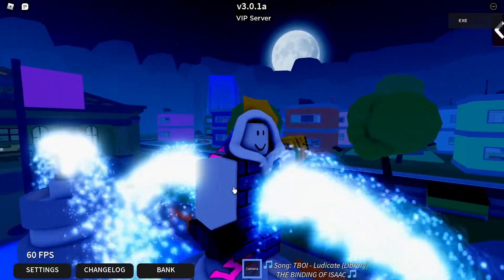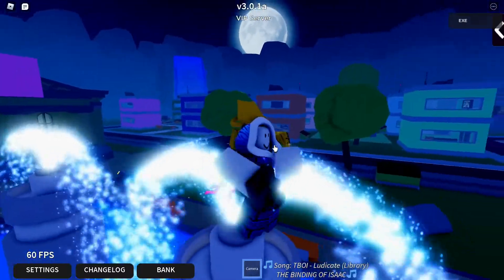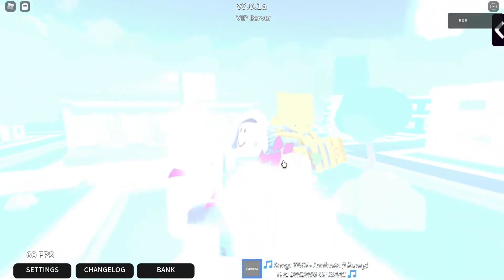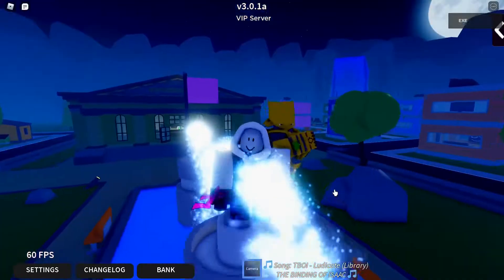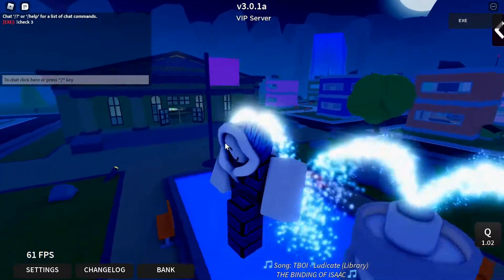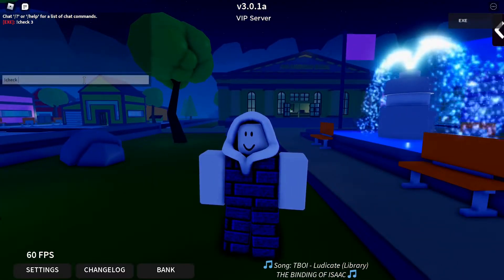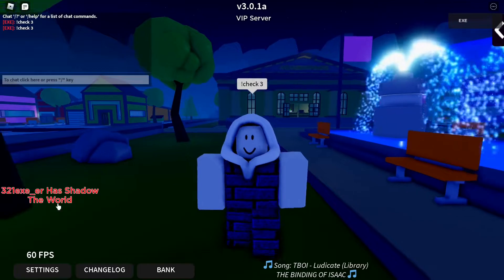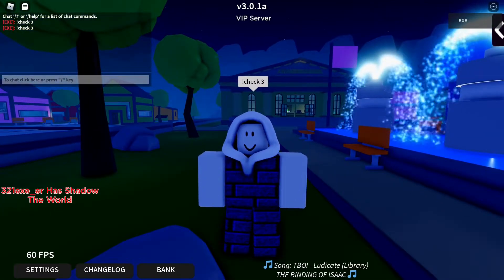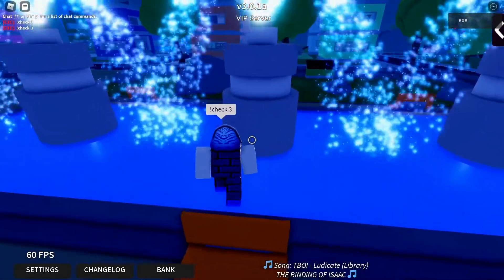You use the Camera on Vampiric the World to get Shadow the World. Let's go ahead and use the Camera — light, camera, action — boom! And as you can see, I now have Shadow the World.